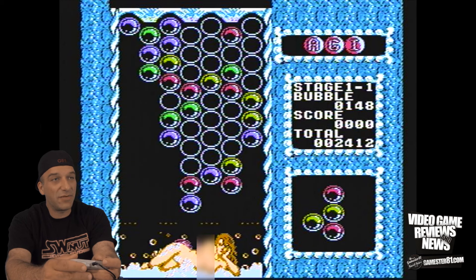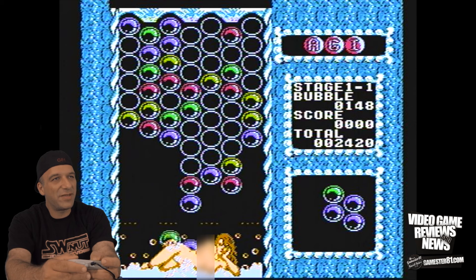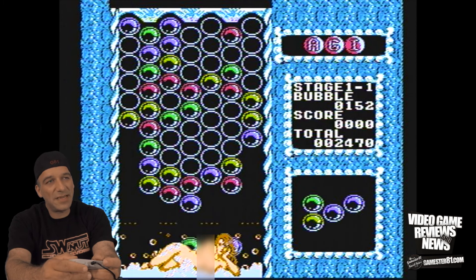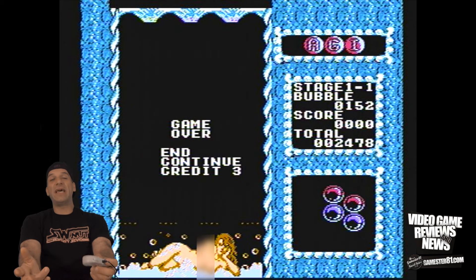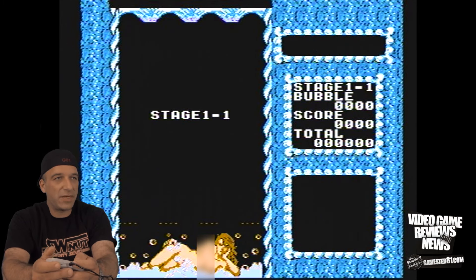And this is on the easiest setting so you can see how challenging this game gets — typically it goes much faster on the harder settings. Then once it came out as Mermaids of Atlantis, a company called Panasian released this game and changed the name to Bubble Bath Babes — that's the rare one to find. I believe Magic Bubble came out possibly for the Famicom, not the NES.